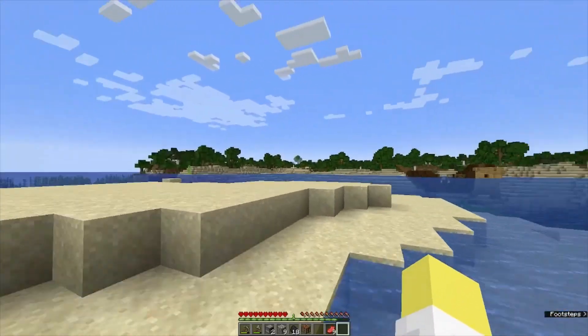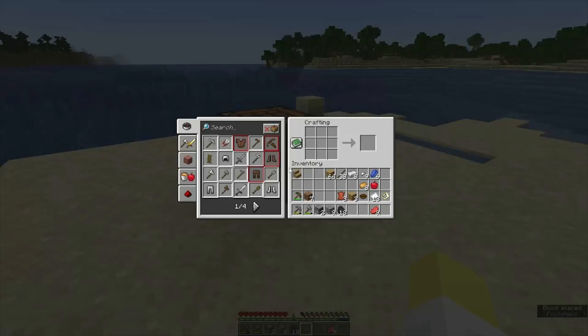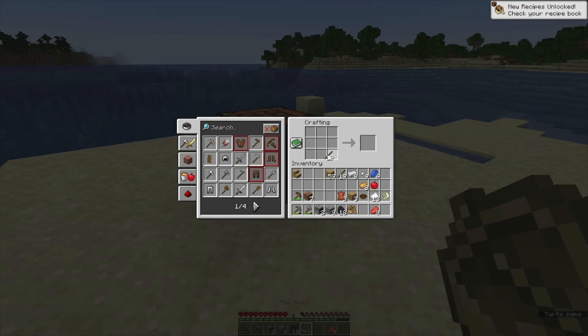I think our cave is actually over on the other side. So if we want to get there we're probably going to have to make the boat now. Yeah we can do that — it's fine, I don't know why I was being so stubborn. Let's make some other things too since we have a crafting table down. I want some torches and books.